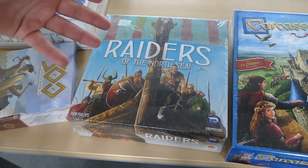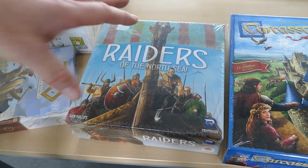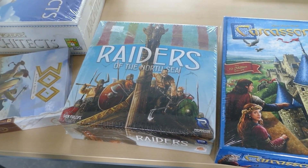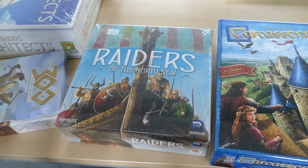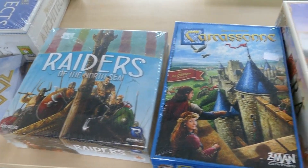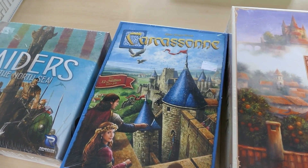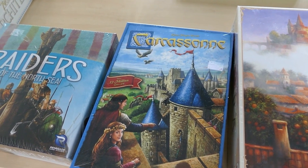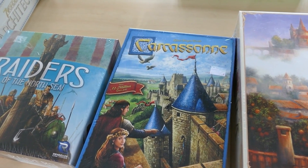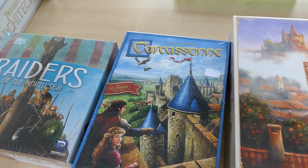Next up, Raiders of the North Sea, which is basically Vikings: the game. It's a settler placement game in which you place your settlers in such a way that they're going to be best at raiding other villages — that's basically the whole gist of the game. Then we have another super classic, Carcassonne, the popular tile-building game. You put in tiles and try to expand your territories and control as much territory as possible.